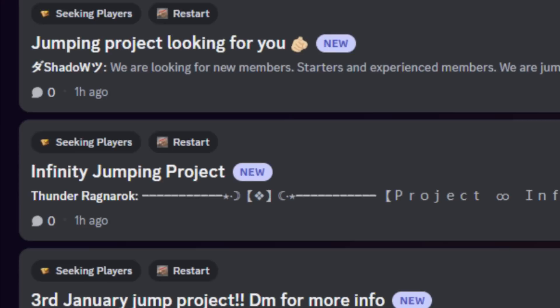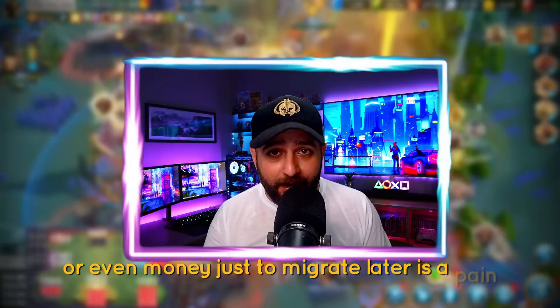Let's start by discussing choosing a good kingdom to start, because you never want to create your account randomly on one of the kingdoms. What you need to do is find yourself a good jumper project. Go to Rise of Kingdoms official Discord and take a look at the upcoming jumper projects that fit your starting date. You also don't want to join a random jumper project — you want to join one which has a high chance of success, because spending your precious time or even money just to migrate later is a pain.